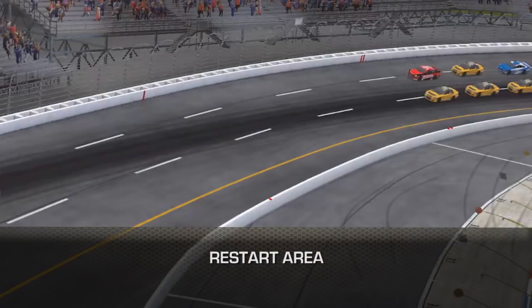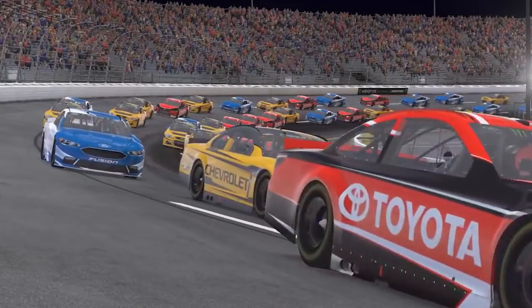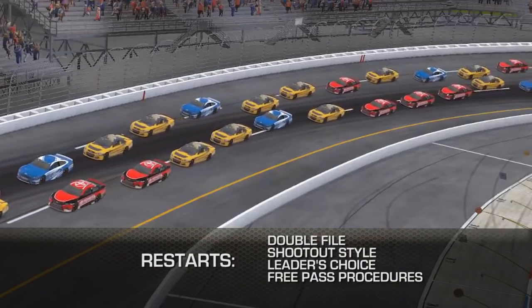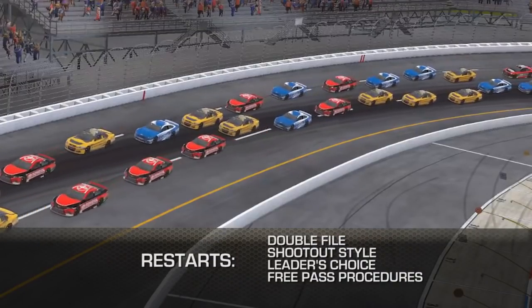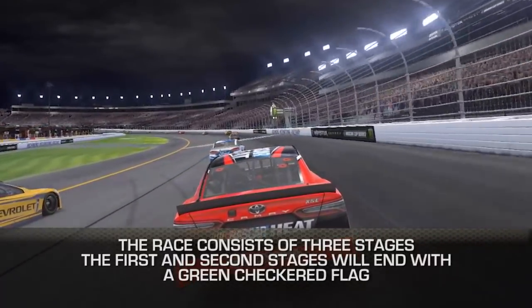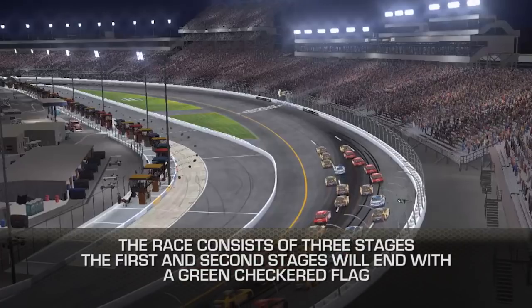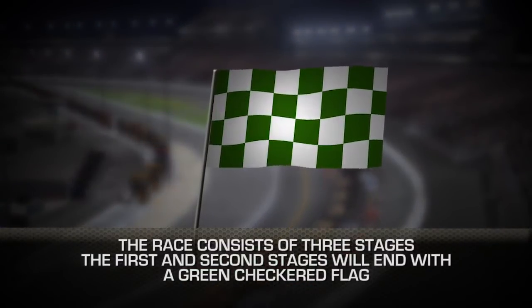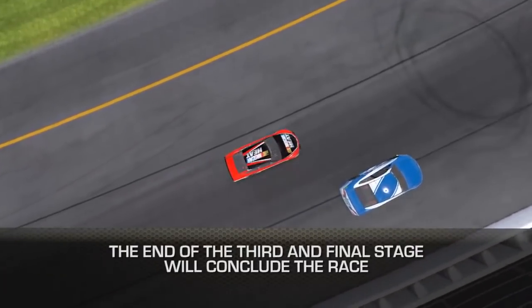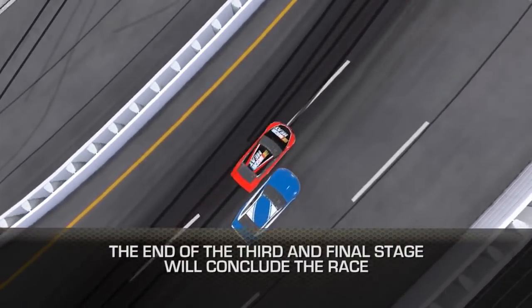It will be the control car's discretion to restart in the zone between the double red marks and the single red mark on the outer and inside wall. The restart is double file, shootout style. Leader's choice and free pass procedures will be in effect throughout the entire race. The race consists of three stages. The first and second stages will end with a green checkered flag followed by a caution period and restart. The end of the third and final stage will conclude the race.